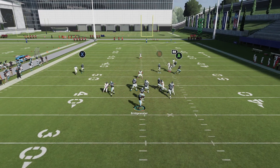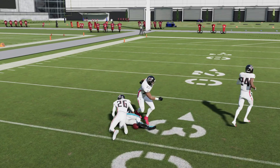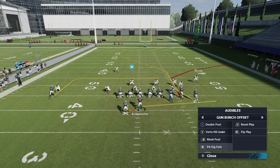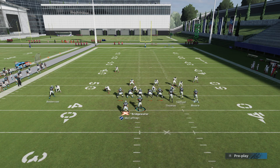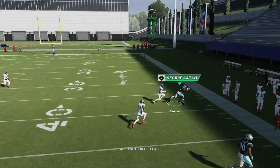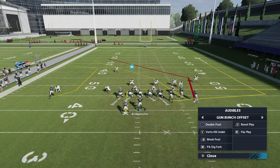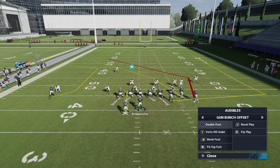Our first read is going to be DJ Moore on his little S route — S post, whatever you want to call it. It's very solid against both man and zone. It's more of a zone beater, but the fact that it can work against man is great since you won't always know what your opponent's running. Looking at the corner route, you see separation there in man coverage. With these plays we haven't really had many outside routes, so your opponent might throw a hard flat on the right side if he's playing zone — and that's when you can attack him with this corner route.